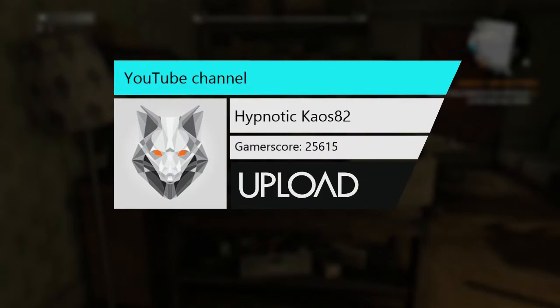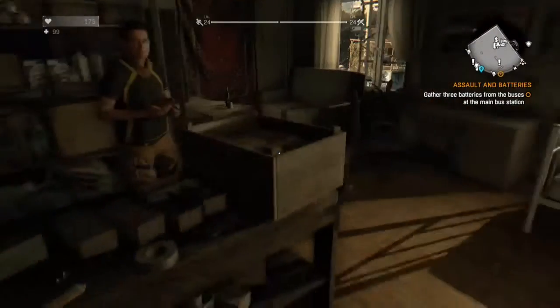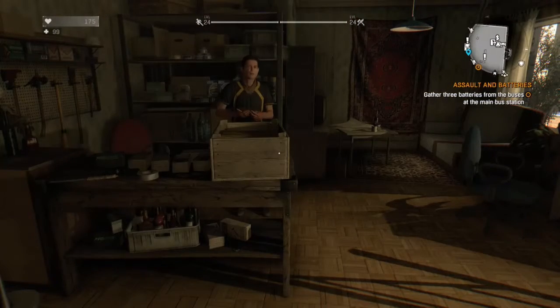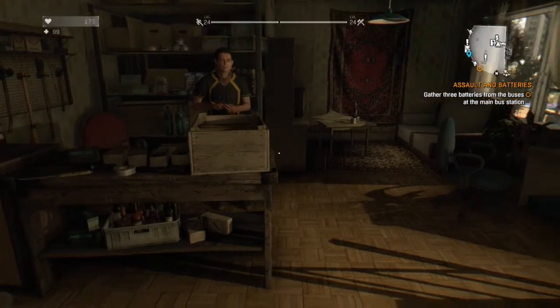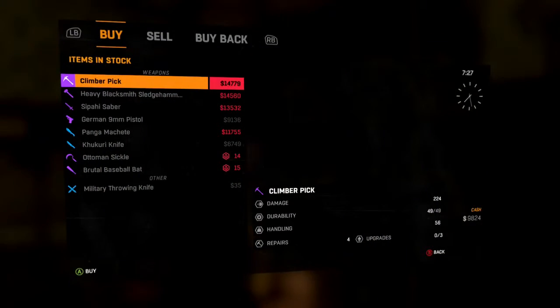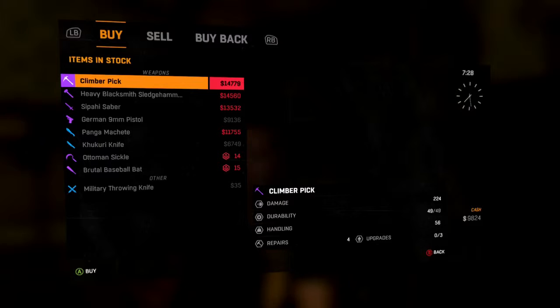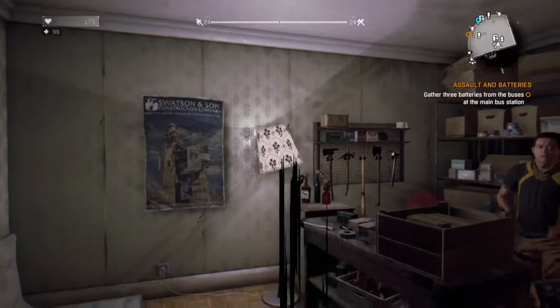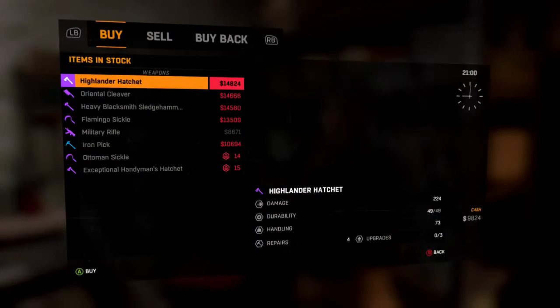Hey YouTubers, this is Hypnotic Chaos here, and today I'm going to show you how to get orange weapons that are usually on down light. So you go to the shop, and if they don't have an orange weapon, just go to sleep. And you do that over and over until you get that orange.